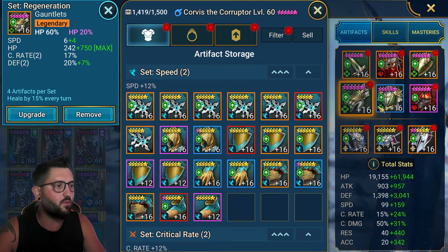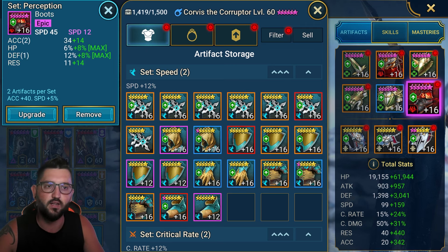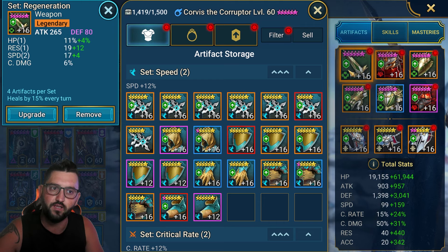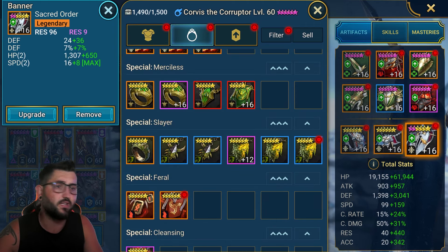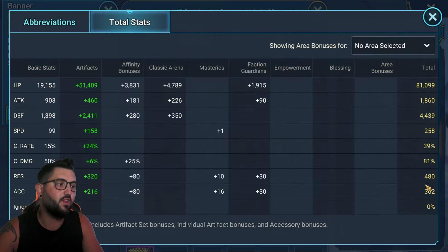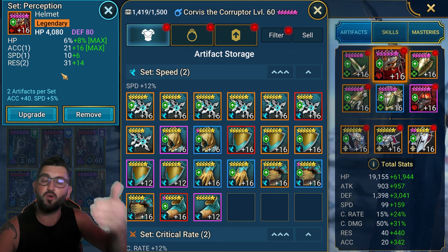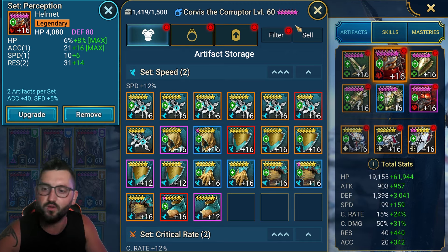This is an end game showcase, so all the gear is fully ascended to get as many survivability stats as possible. I didn't ascend two pieces because I didn't get the chance to farm more of the shogun gear. Ideally, ascending those to max would give me a ton more resist, which means I could take resist away from other places and get more HP, more defense percent, more speed, or other stats.